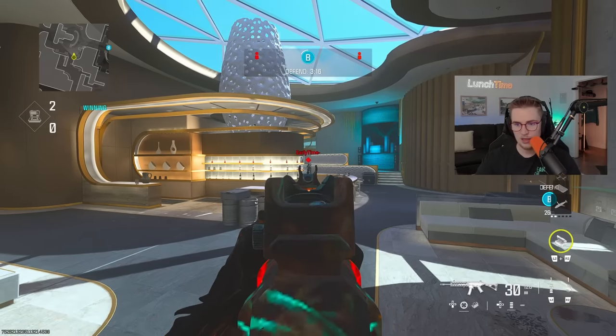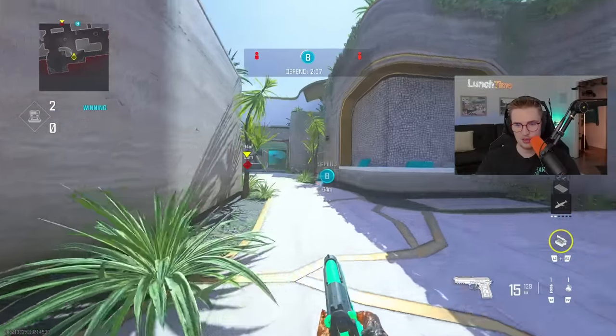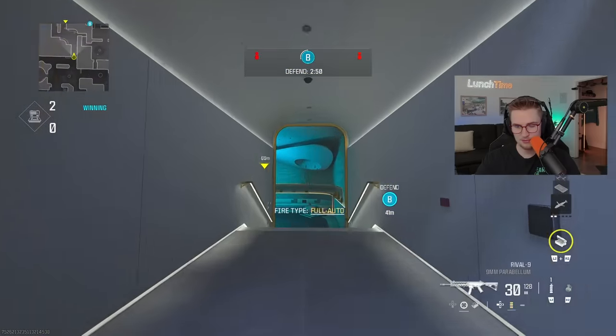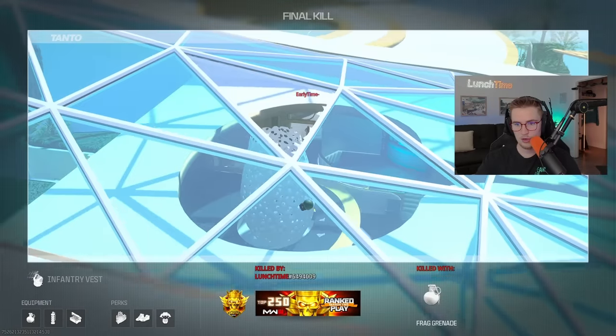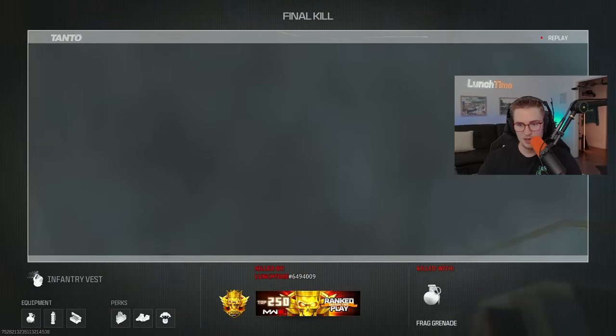Tip number two is 6-Star nade spots. A lot of people will be pushing down this alleyway, so you need to know how to nade it. Off the offensive spawn, cut right and look halfway between this wall and this wall before jumping and sending the nade — this will go through those windows and blow up in that corridor, going up and over through those windows at the top, catching a bounce before landing in that area.